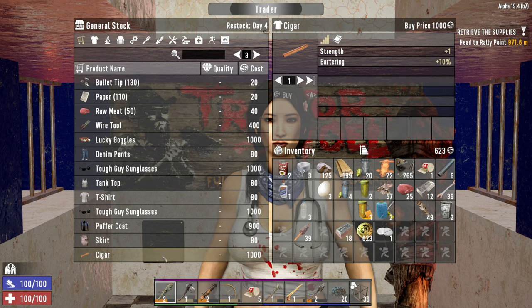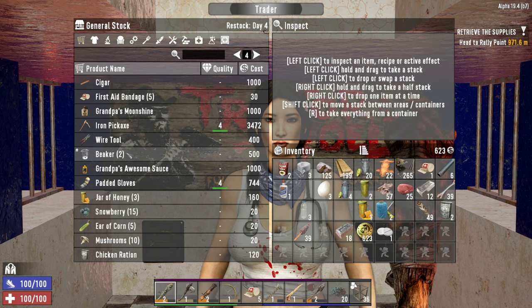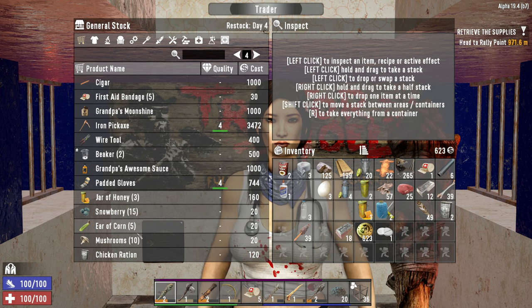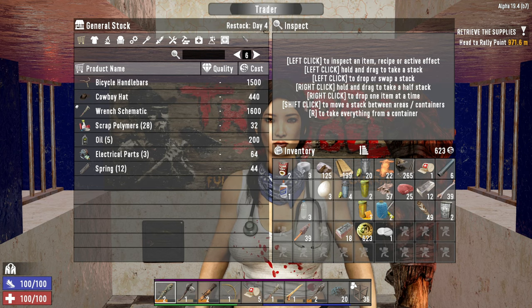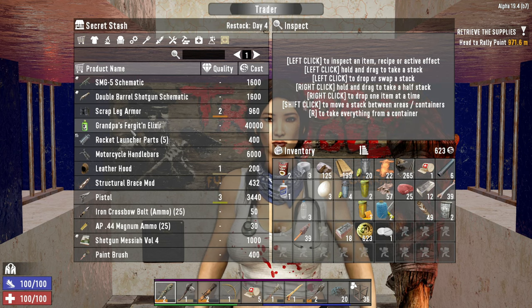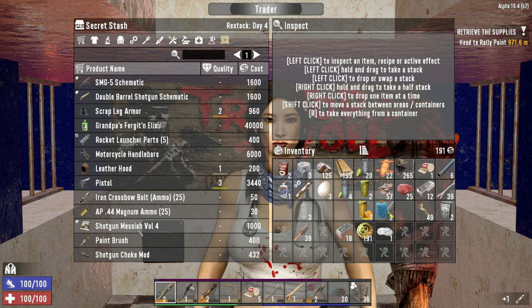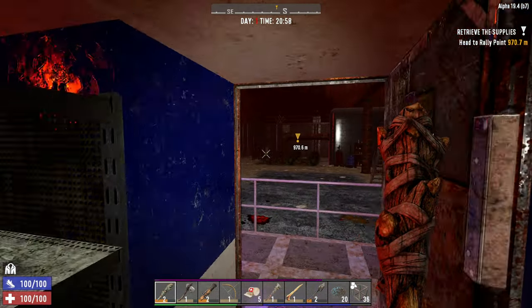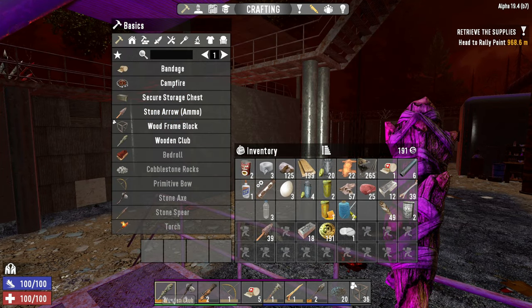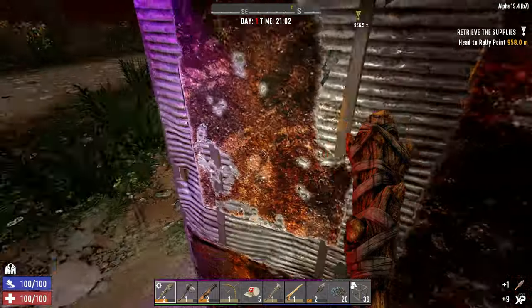Lucky looter goggles plus three, and a cigar. Cigar is huge, especially for our build. You always have to find a cigar and equip that. So we'll probably try and pick up the cigar. She's got some good stuff. Structural brace mod — I think I'll actually pick that up right now. We can throw that in our club and it'll just up its damage a little bit. And a shotgun book — you can craft slugs. We only have one hour left. Let's throw the structural brace mod in our club. It's going to make it hit just a little bit harder and increase its durability.